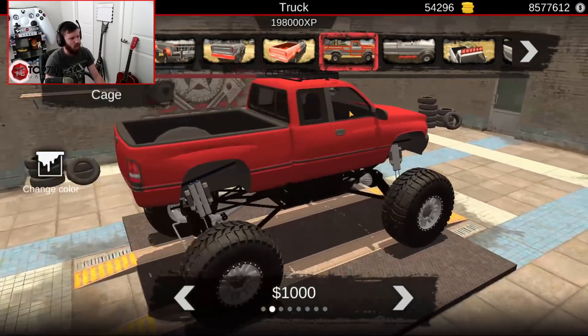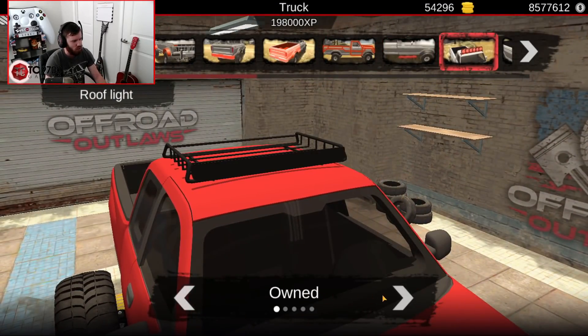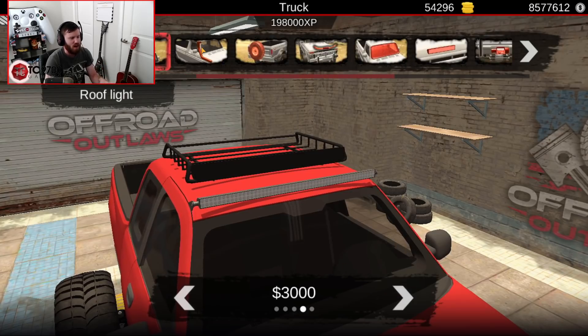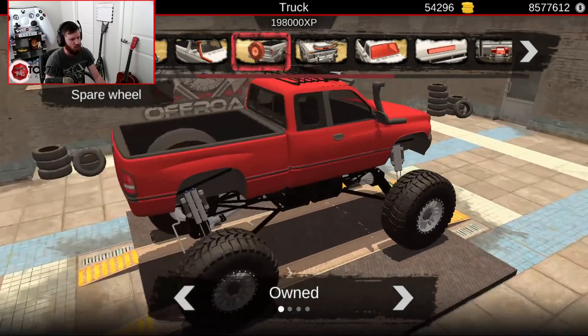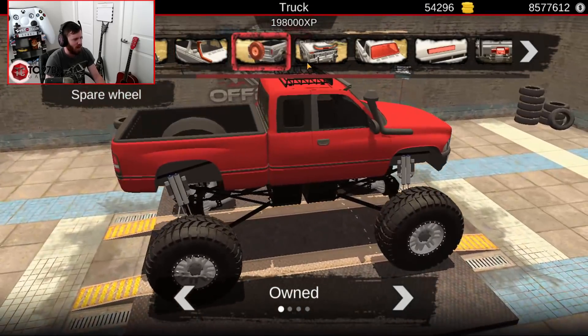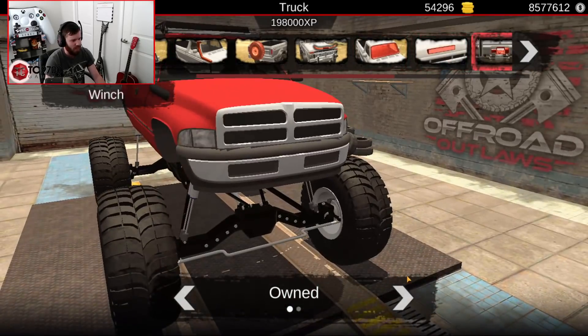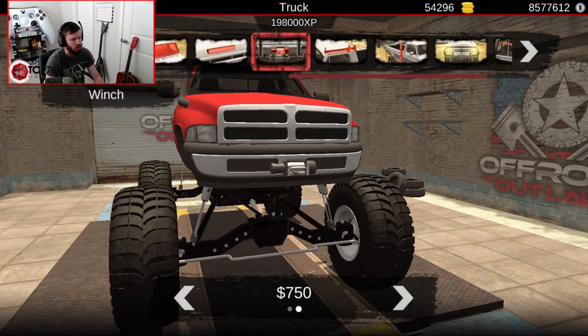I'm going to do a roof rack on top and a light bar up on the roof. I'm going to put a snorkel on it so we don't run into as many water damage issues. And I'm definitely going to throw a winch on the front, just so we have that available.